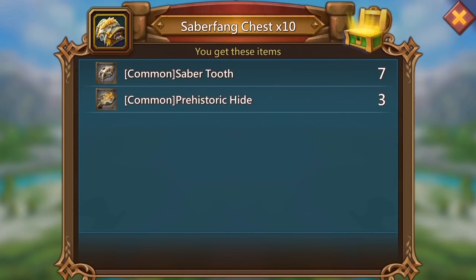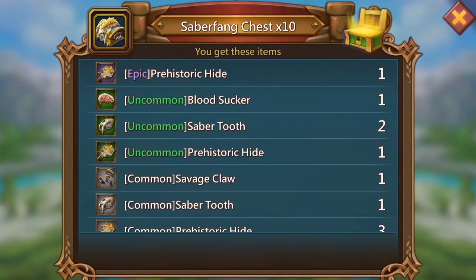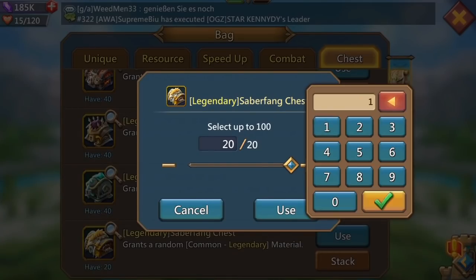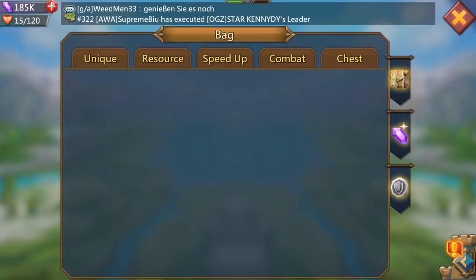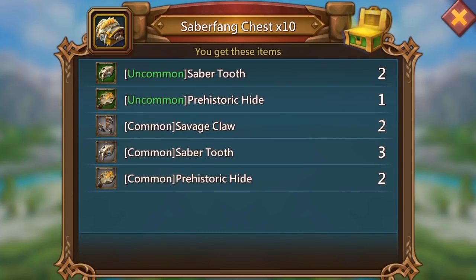Starting off with nothing on the first 10, moving on to the next 10 and we get ourselves an uncommon bloodsucker - that's a pretty good drop, not bad at all, I'll take that. Moving on to the next 10, nothing really, and the last 10, nothing.